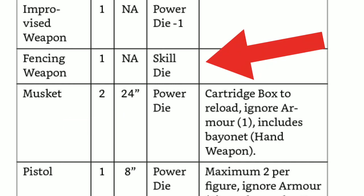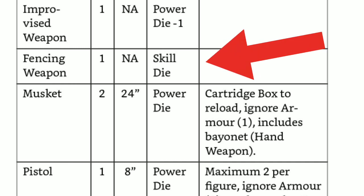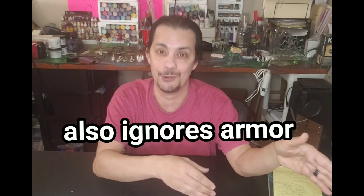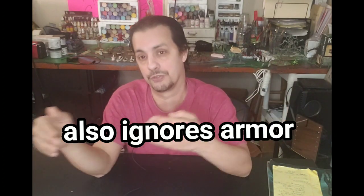If you hit, damage is calculated depending on the weapon you use. If your character is using a fencing sword, the skill dice will determine the damage — that's why you want different colored 10-sided dice. If your character is using a power weapon such as a big axe, you use the power dice. The difference is that you always add one to that roll, so the power dice always does one more point of damage. I thought that was an interesting mechanic.